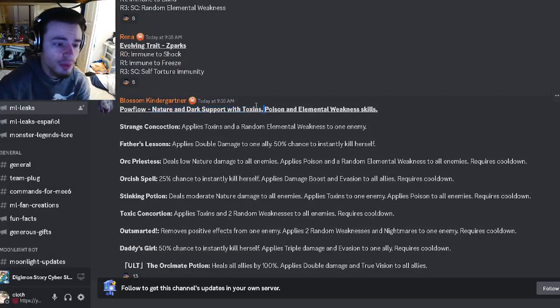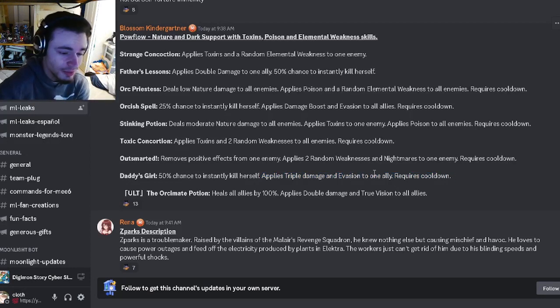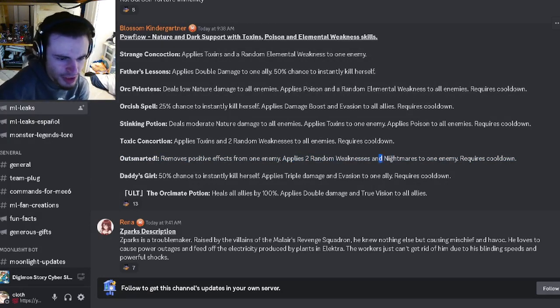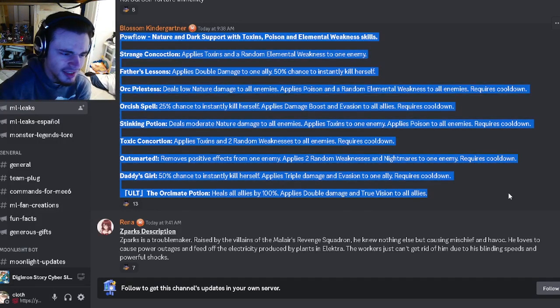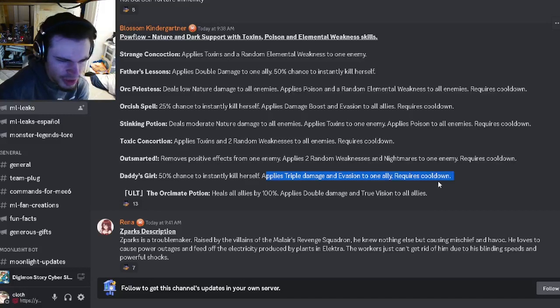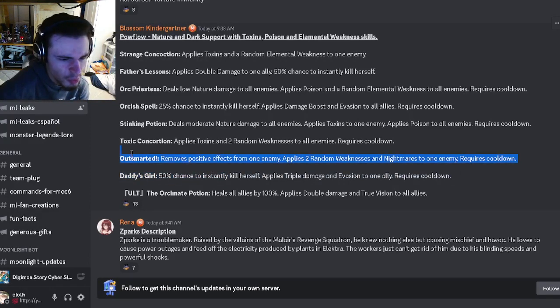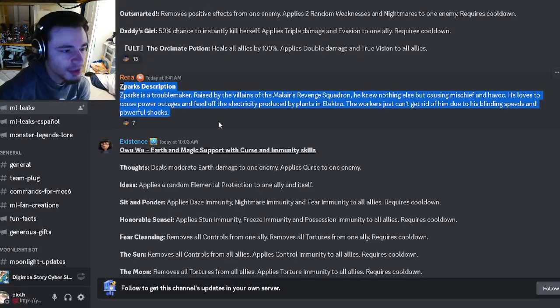Then we have Pow Flow, a nature and dark support with toxins, poison, and elemental weaknesses. She has a 50% chance to kill herself, which is interesting, but it also applies triple damage innovation to one ally, which is pretty good. She can remove positive effects from one enemy and apply two random weaknesses, which is pretty good. She also applies nightmares, toxins, and two random weaknesses to all enemies. She has a damage boost and evasion for allies with a 25% chance to kill herself. The self-kill moves are risky but interesting, and the two random weaknesses are decent though unpredictable.